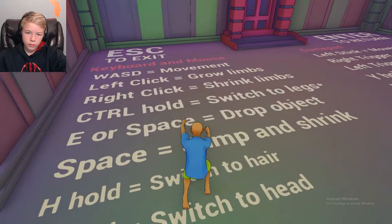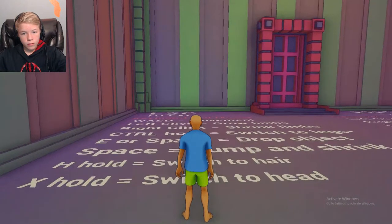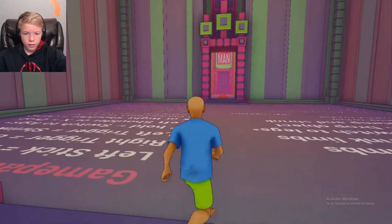Keyboard and mouse movement: left click grow limbs, right click shrink limbs, control hold switch to legs. I don't know, that doesn't work. Jump and shrink. Oh wait, so if I... okay, hold — switch head. That's a gamepad. No, that doesn't open.